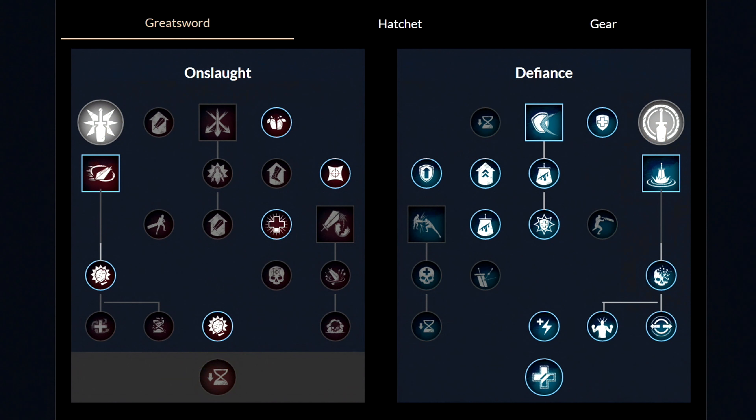Taking a closer look at the first weapon, which is the Greatsword. These are the weapon masteries you want to have. First things first, you want to select this one perk, and then unlock the first ability called the Relentless Rush. And then get these two next perks. Then from here, let's move over to the other side and unlock both these two abilities, called the Calamitic Counter and Roaring Rupture. And then lastly, get these five perks. And that's it.